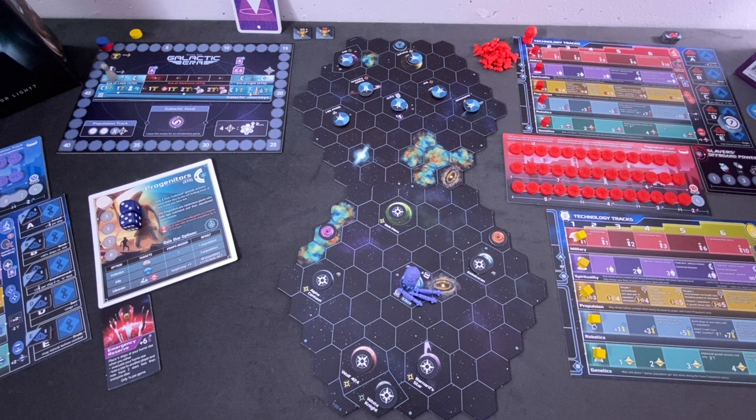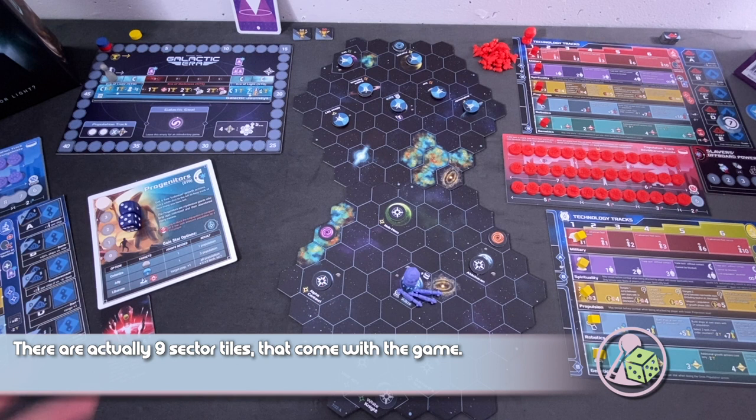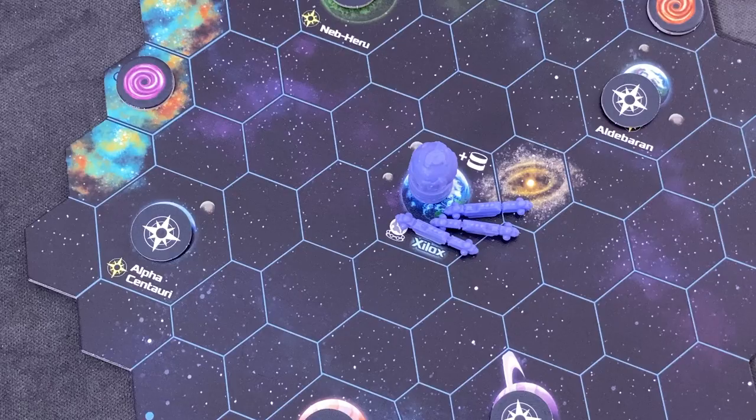I've already prepared the game board, and in a solo game you only play with two of these sectors. In a full six-player game, I think you're playing with all seven — there are seven of those tiles and they're all dual-sided. If you want to see all the components, go watch my unboxing video.